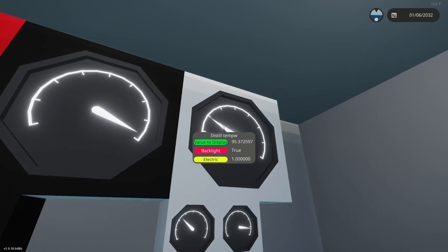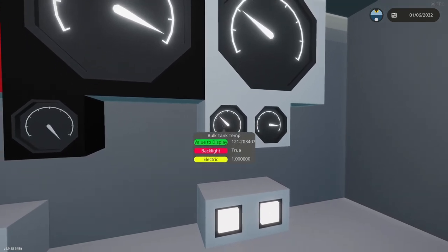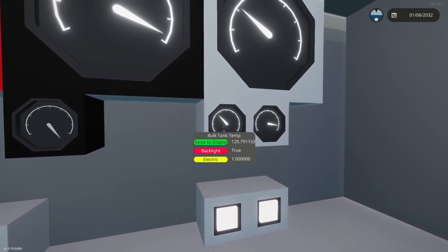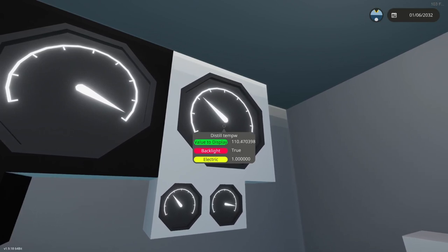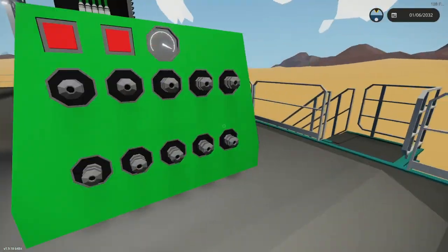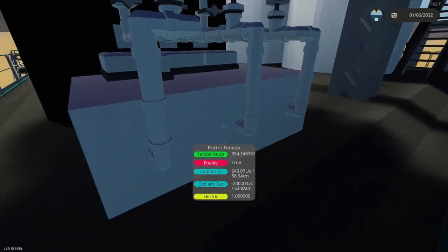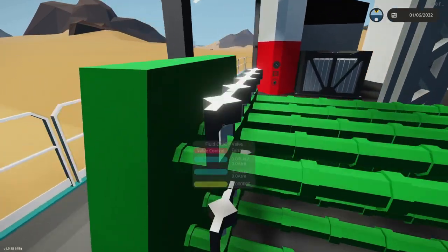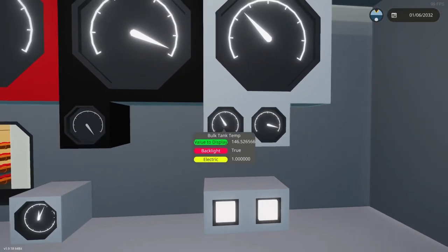Something still felt wrong. I came over here and looked — that's the distillery tank temperature, doing good, at 98. Then I came down here to the bulk tank, which is almost eight times bigger, and it is heating up faster than the distillery tank. The distillery tank has three furnaces on it, and they're going at a pretty good speed. So why is it flowing so fast but heating up slower than the bulk tank?